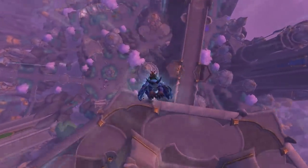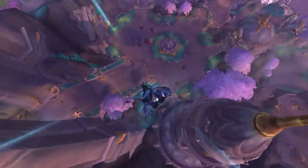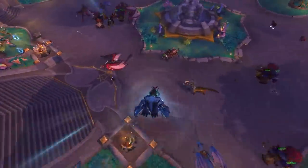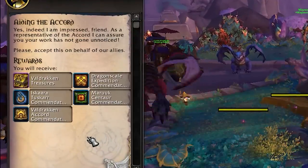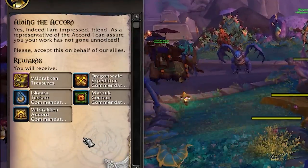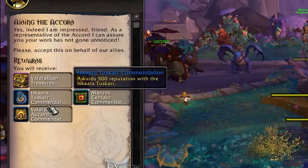Number one is huge and it's a quest called Aiding the Accord from Therazal in Valdrakhan. He asks you to go out and obtain 4,000 rep between any of the factions. If you're trying to rank your factions up, this is quite an easy one to tick off if you get it at the start of the week. Grab this and start going around earning your reputation — it's a massive boost that just goes on top of everything.